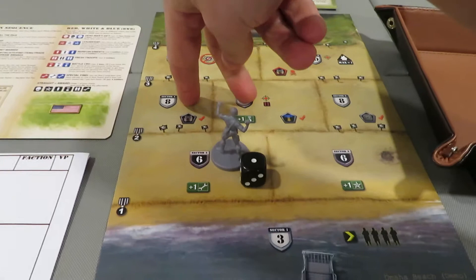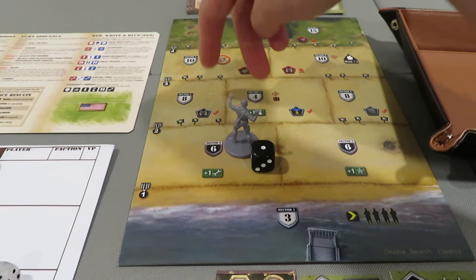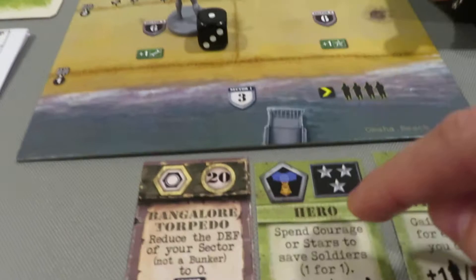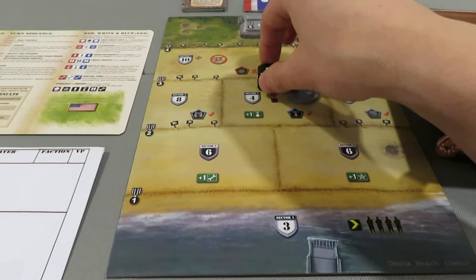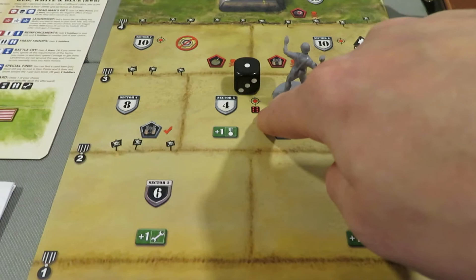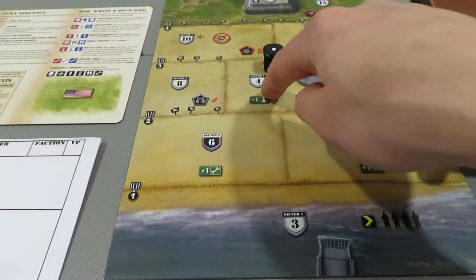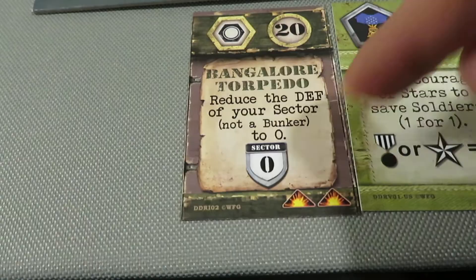We did that and now we have to move. We're going to want to move into one of these locations, but right now we can only move into these two because they're only connected. I don't have a minesweeper so that edge would be a bad decision. I'm going to head down the middle - I have the hero requirement covered, so that's perfect. I'm jumping into this location. There's a sniper in the area; we have to roll a d6 and take that many hits, but our Bangalore torpedo reduces the sector defense to zero.